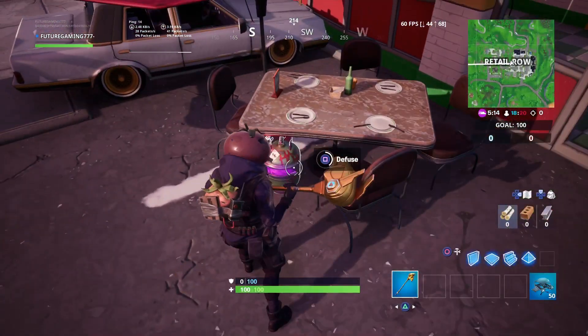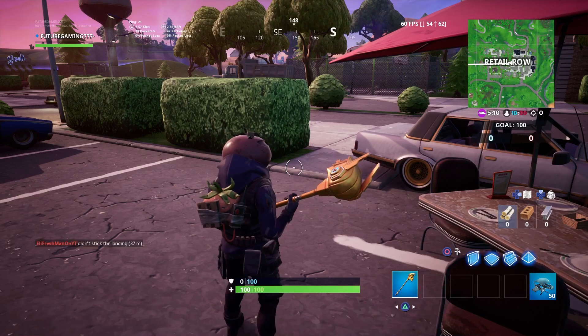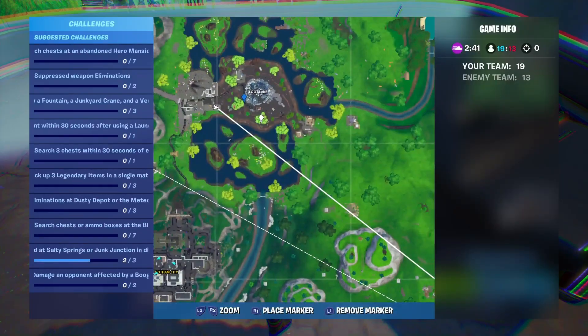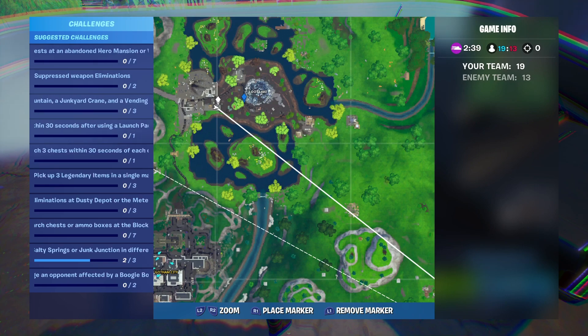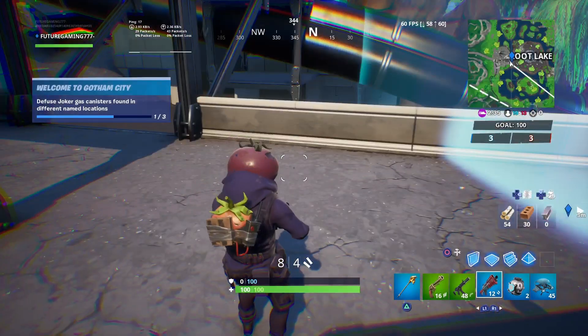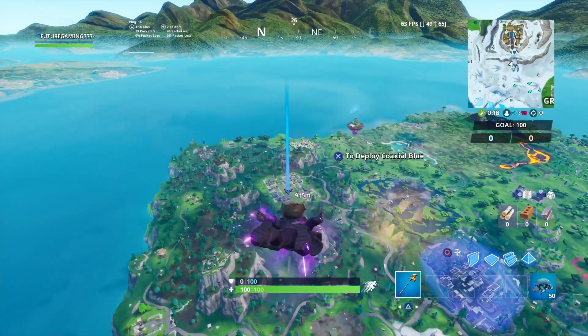Right here guys — it's hidden right under the table. All you do is press diffuse, and that's the first one done. The next location is right by Loot Lake. I've gotta be quick because the storm's coming in, but here it is — all you do is diffuse that, and that's the second one done.